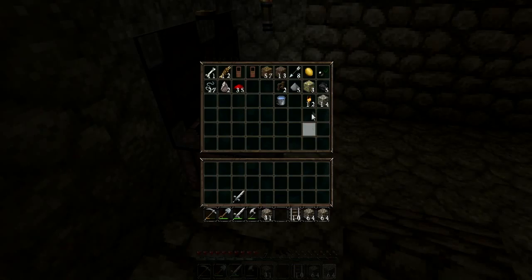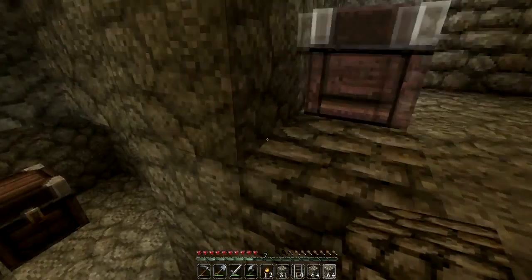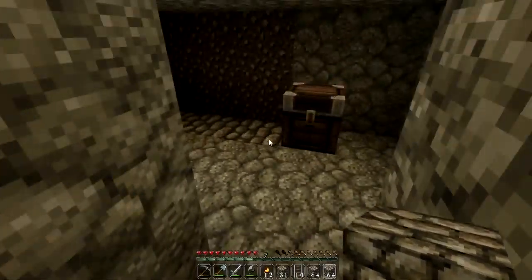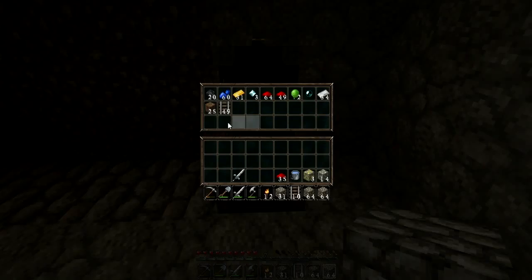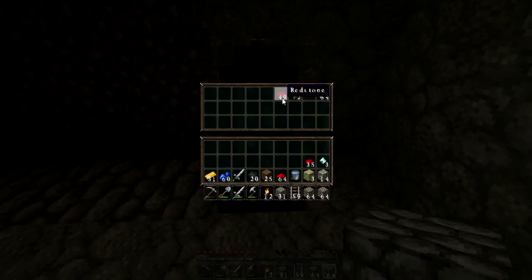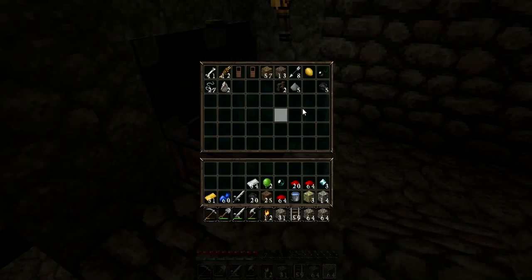Let's get all of these torches — really important — all the gold, iron. Doors are not that important, but the bucket of water is important. Not everything here. Anyway, this is just the trash chest. The real chest we care about is this one. The real important chest is this one.